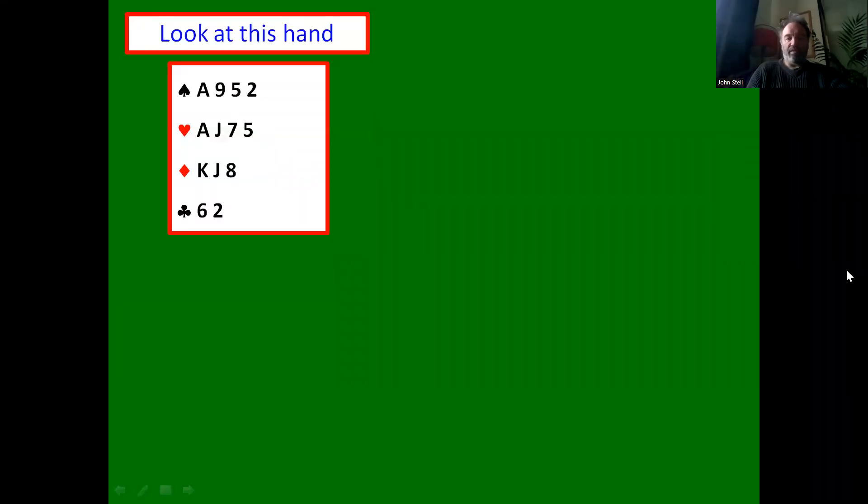This is another lesson, part of the beginners course, and we're going to cover Stayman today. So we have 13 points, and this is a classic one no trump opener. We have a four-four-three-two shape and 12 to 14 points, so we should definitely open this one no trump.